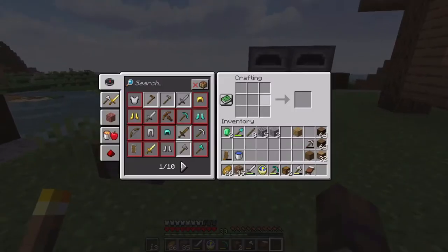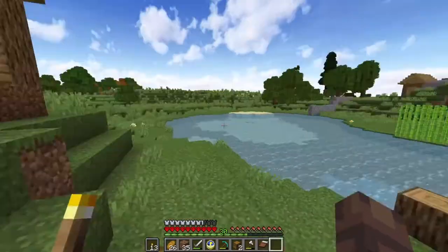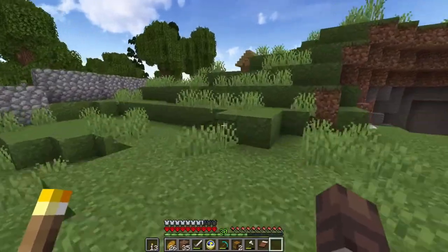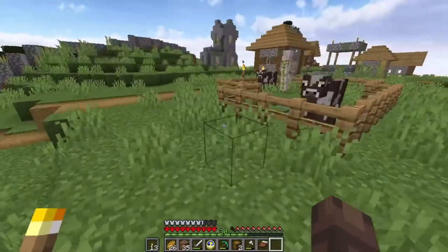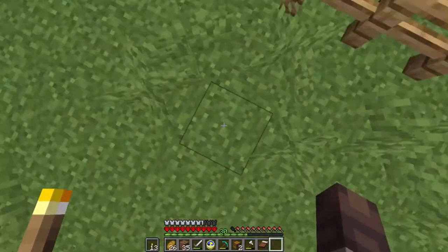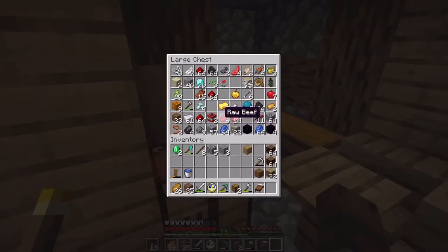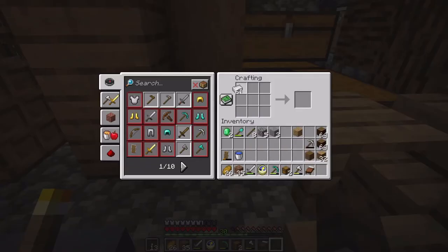This is going to be an easy farm to make. A cow crusher uses game mechanics — there is an entity cap per block, meaning you can only have as many entities in one block as the cap allows. I think the cap is 22. What we're going to do is just basically trap a couple cows in there, breed them until they reach the cap, and when we continue breeding, they will just automatically die.